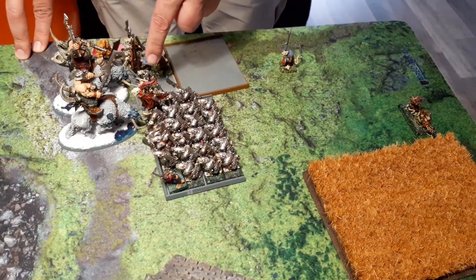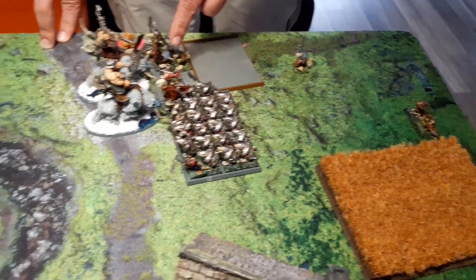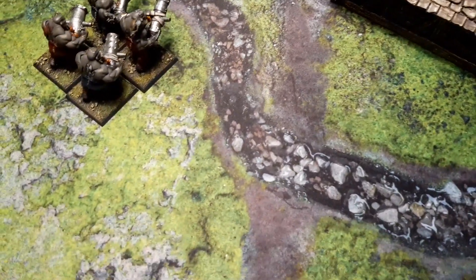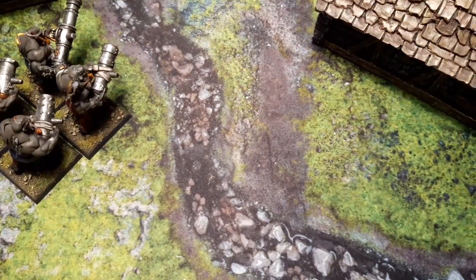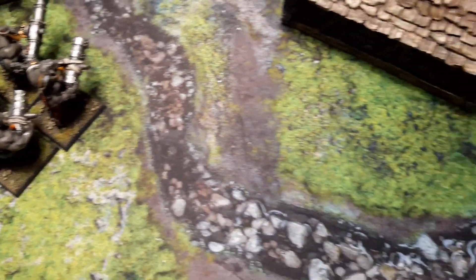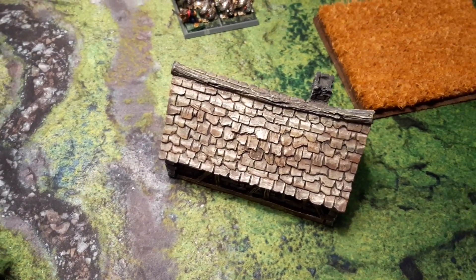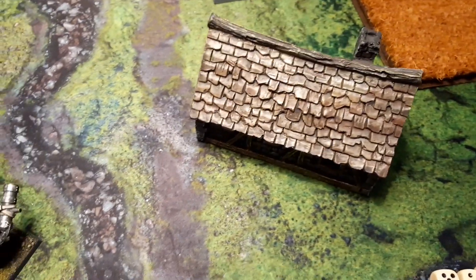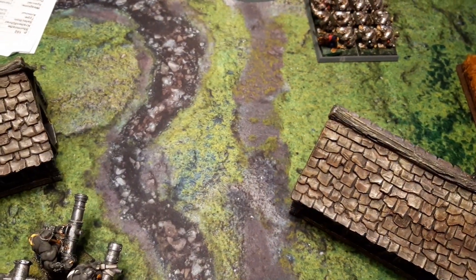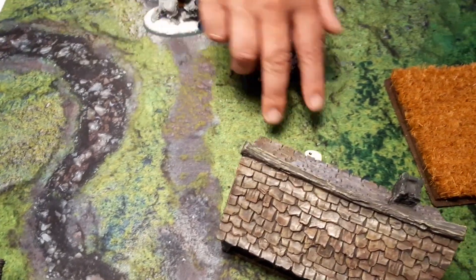The Mournfang Cavalry flee. The remaining Mournfang onto the Clan Rats: 1 hit, 2 wounds with d6, Strength 5, minus 2 — 2 Clan Rats dead. The other Mournfang onto the Storm Vermin: hitting on 4s — 2 hits, wounding on 2s — but they have 5+ armor and 6+ parry. Two saves fail — 2 more Storm Vermin dead.